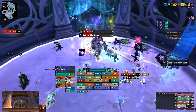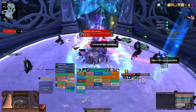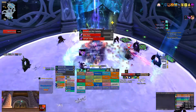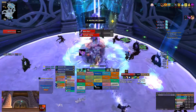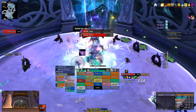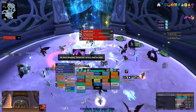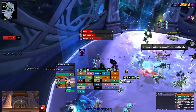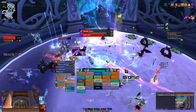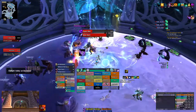Getting into the fight here — the big mechanic you need to heal through is bubbles going on everybody. I popped Velen's and Mana Tea with this, Essence Font, things like that, to try and get those off of as many people as possible. The more you can do to get those off people, the better. You can also see my weak aura is pulse-setting — apparently the boss puts a big AoE pulsing circle on the ground that you have to dodge.